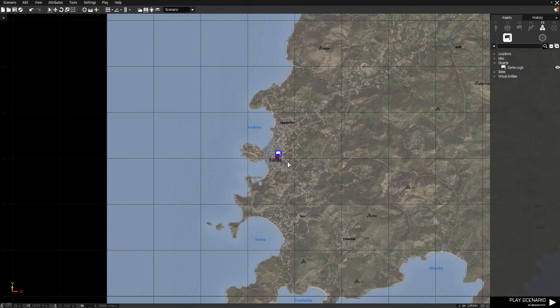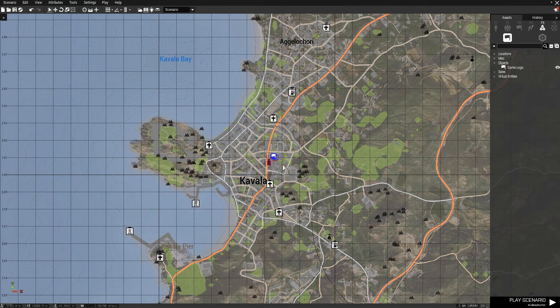Hey guys, what's going on? It's Cam Fudge here. Today I'd like to do a short tutorial on how to get rid of some objects in Arma.